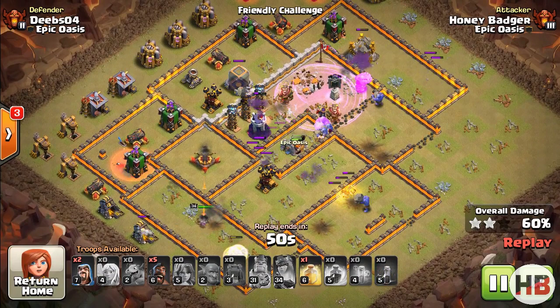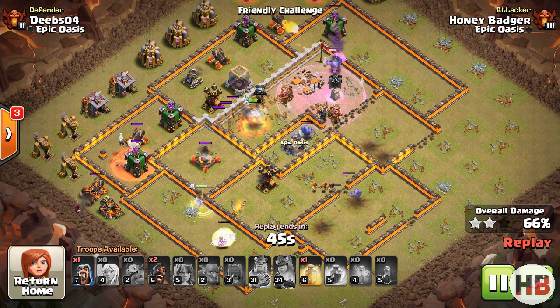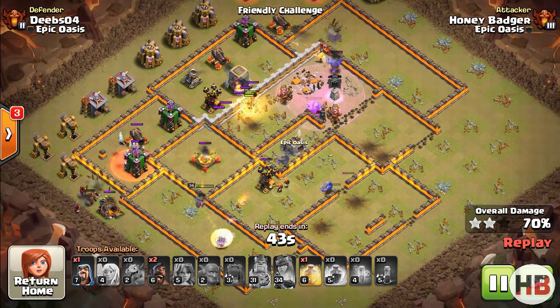Here I am using the Skeleton Spell to distract the defenses — units like Cannons and Archer Towers. They are equally effective against single Inferno Towers.